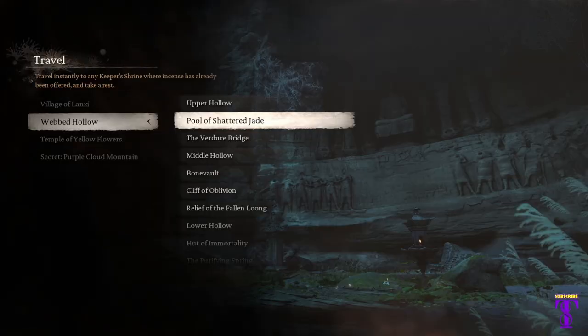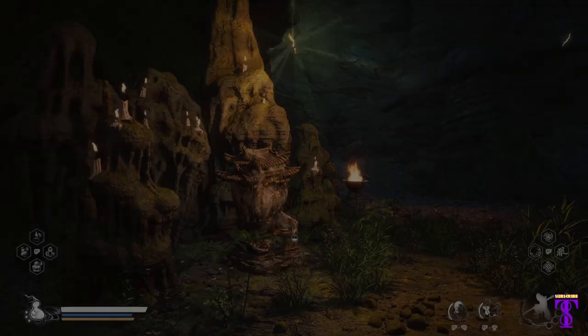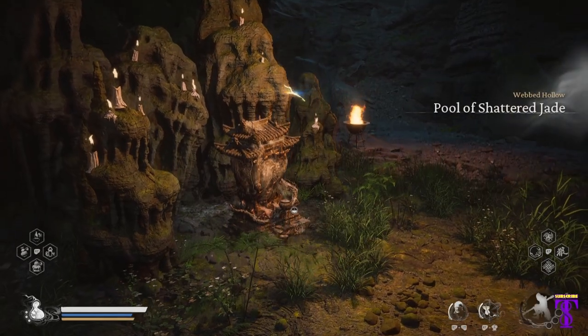First, in Chapter 4, you're going to want to travel to Webbed Hollow, Pool of Shattered Jade Shrine. Turn around, go straight.